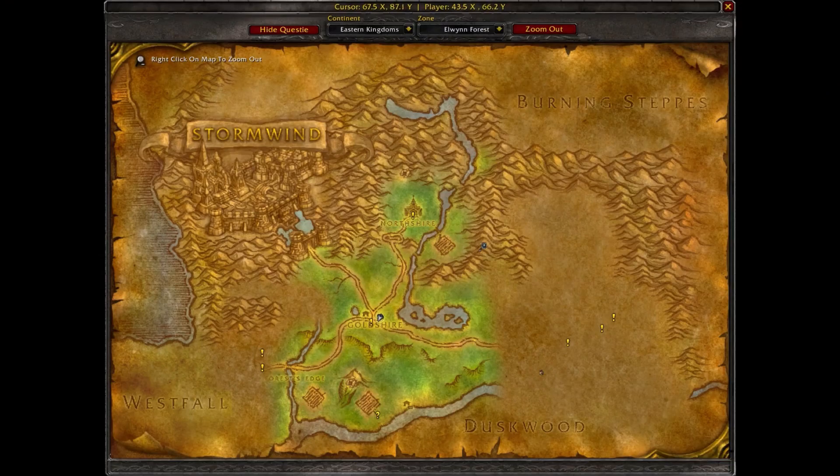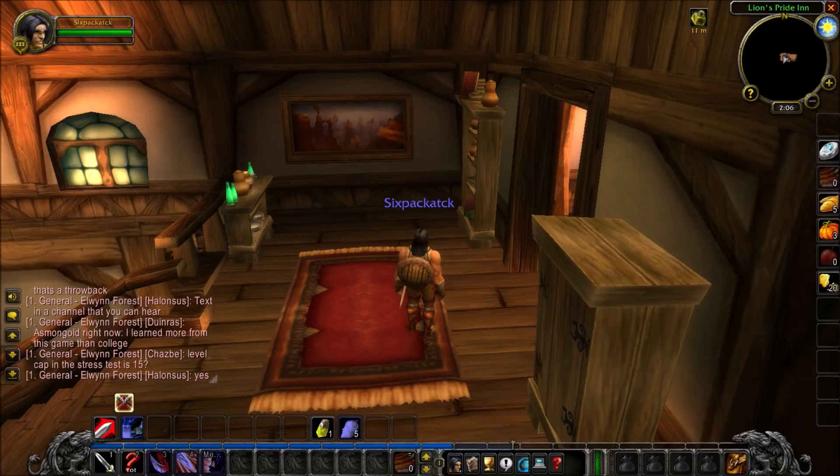If we click the Questie icon we can see all the features and settings are now available. Let's open up the map — and now we can see the quest icons on the actual world map. I mainly just use the icons; I don't bother with tracking arrows since they confuse me. At the top of the map there's now a Hide Questie button. If we click that it shuts off those icons, so you can simply toggle it on and off whenever you want.